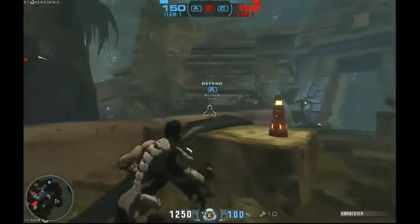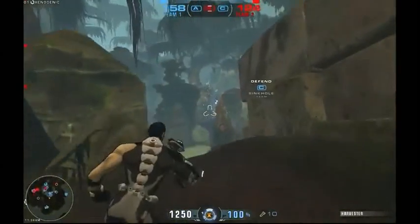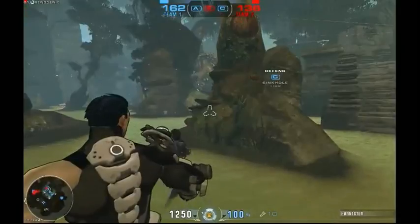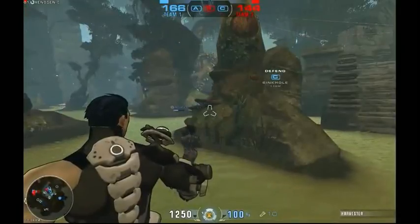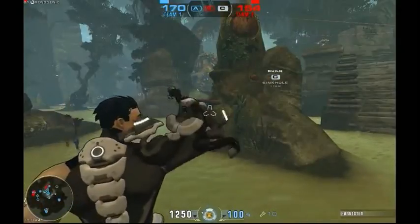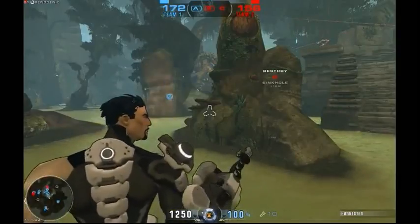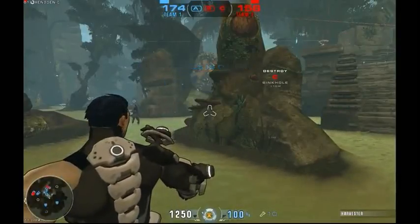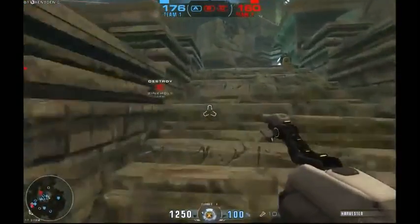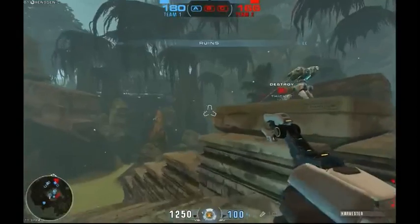When you capture them, they start generating resources for your team. The first team to 600 wins. We've got A and C at the top; the other team has B, but B is blinking. One of the cool things about this game type is we have a boost unit that lands periodically in the middle of the map. You pick it up and carry it like a flag to one of the Harvesters you own, and they generate something like double resources for about 15 seconds. Even though they only had one base, they really caught up because they grabbed the boost unit and brought it back.